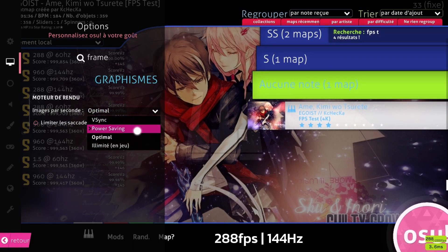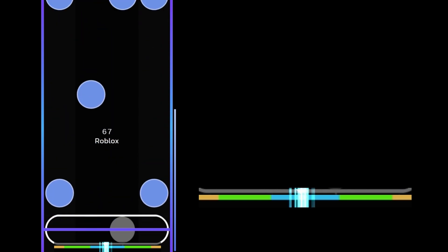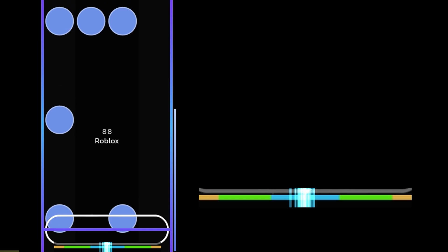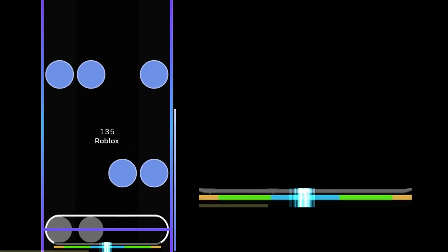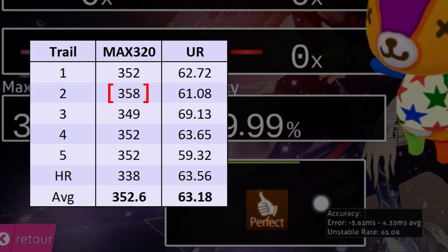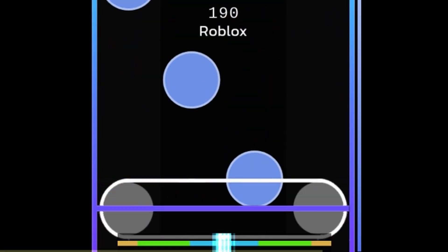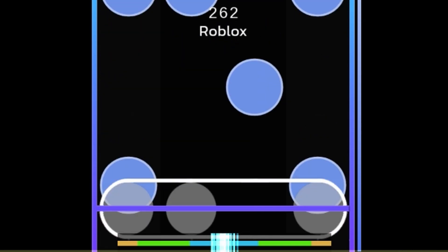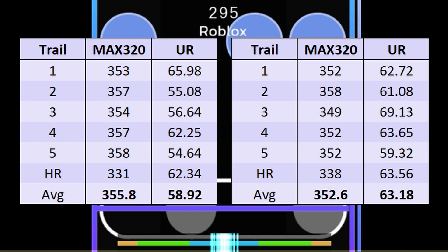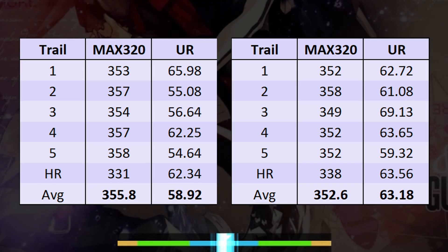Now onto 288 FPS with 144Hz. Immediately, I could notice that it wasn't as smooth — you can't really see that, but this is something my eyes got used to during the test. Surprisingly, I was able to get my best score so far with only two perfects, but the rest of the scores seemed worse on average compared to 960 FPS. The main thing I noticed was that the UR bar seemed more stable through most of the map on this setting, but the overall unstable rate was a higher number. In fact, I could barely get under 61.